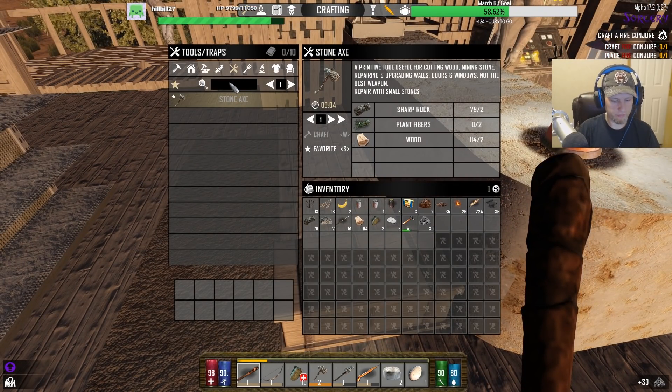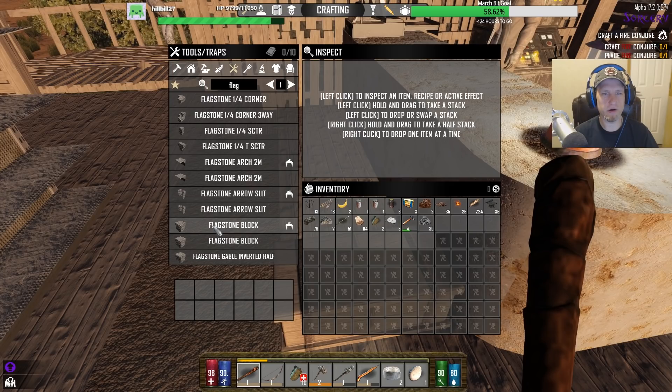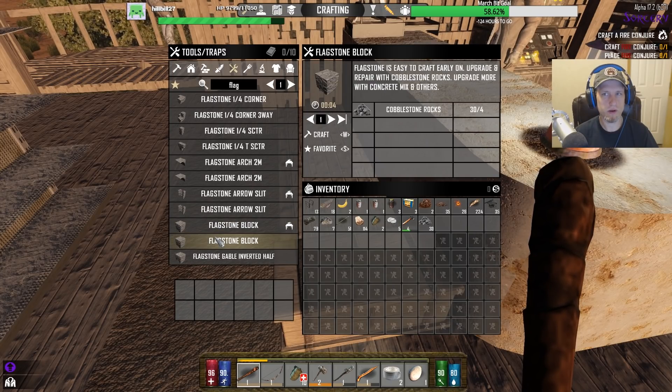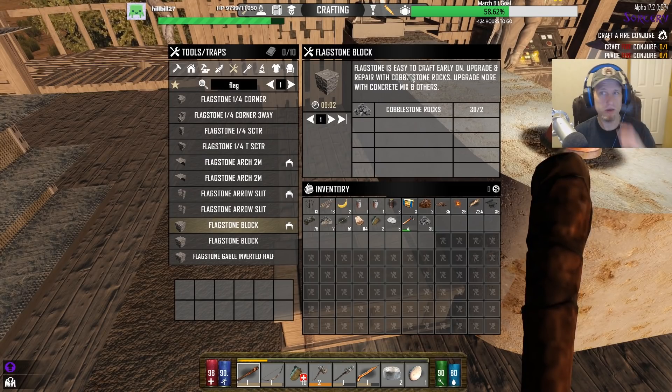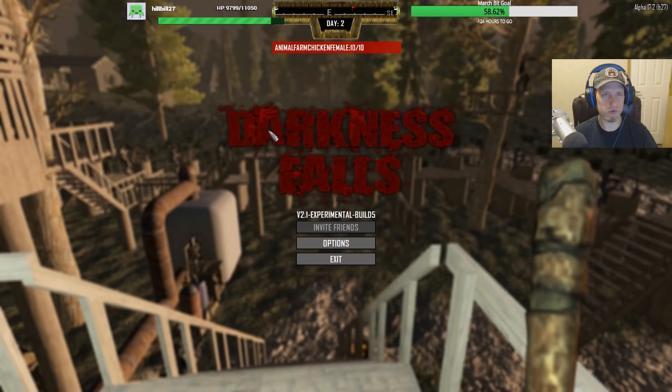Let's get some flagstone. Maybe I should make a horde base that's not here — probably. What do I need to make the flagstone? Easy to craft, upgrade cobblestone, upgrade more — what do I make the cobblestone? It takes like half the cobblestone. Darkness Falls, by the way...